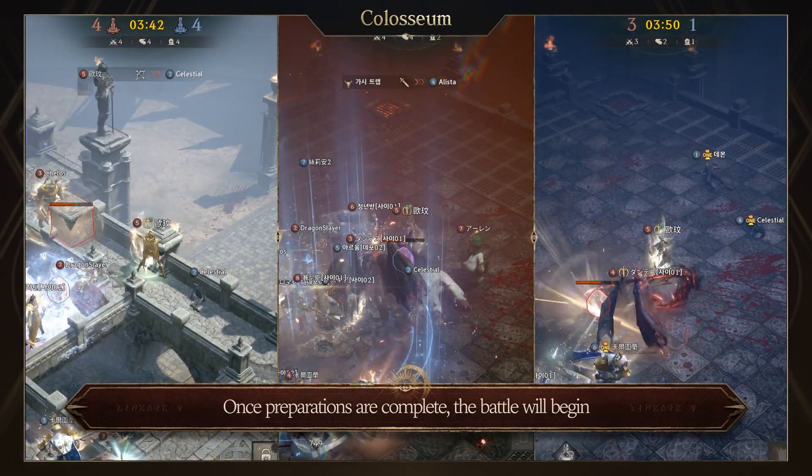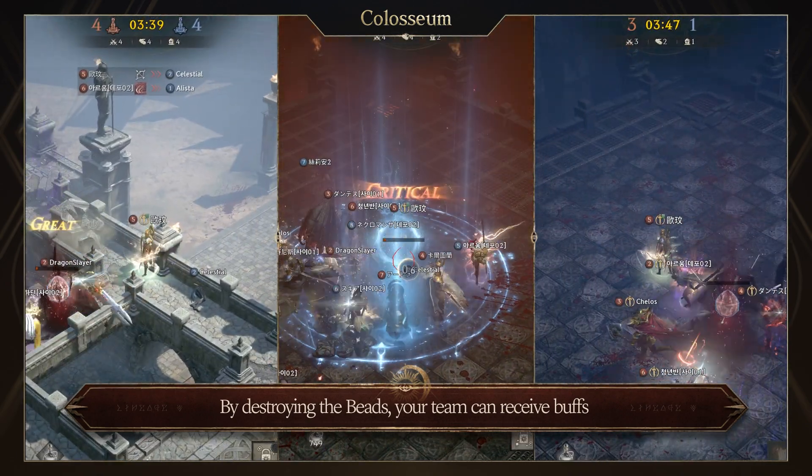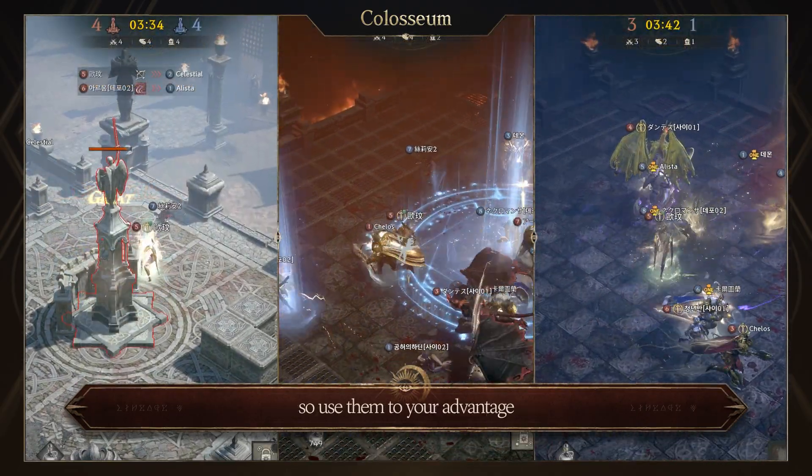Once preparations are complete, the battle will begin. After a certain amount of time, beads will appear to aid the battle. By destroying the beads, your team can receive buffs or present debuffs to the opposing team, so use them to your advantage.